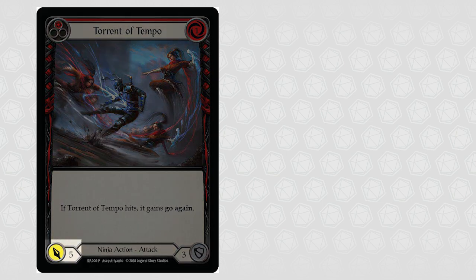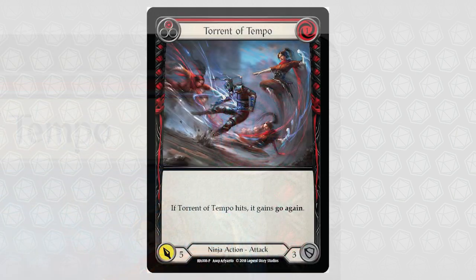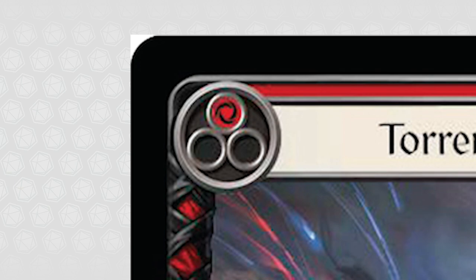The bottom left of the card shows the card's attack value, denoted by the yellow attack symbol, and the bottom right shows the card's defense value next to the grey defense icon. Torrent of Tempo attacks for 5 and defends for 3. The top right of the card shows the number of resources needed to play the card — Torrent of Tempo costs 1 resource to play. The socketed resource symbols at the top left show how many resources are gained when this card is pitched to pay the cost of another card. Torrent of Tempo has 1 socketed resource symbol, meaning it generates 1 resource when pitched.